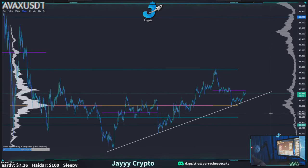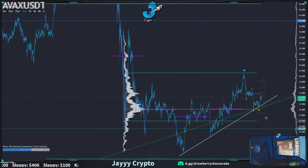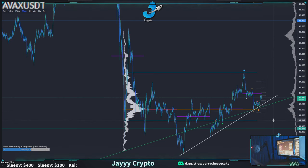AVAX looks interesting. I think we talked about coming down to this POC here — the key level is the POC right here. I think that was yesterday or the day before. I remember drawing this and they matched up together. Then we talked about otherwise it would have been the VAL. We're at 12.6 now.